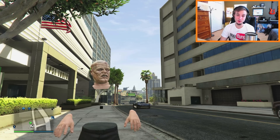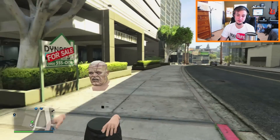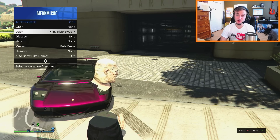As you can see right now, my ugly character has no arms or chest, but I'm gonna put some clothes back on and show you guys how to do the glitch from start to finish. I do have the outfit saved as 'invisible swag' in case I ever mess something up, but I honestly have no way of knowing if that will actually save the glitch — but it's worth a shot.